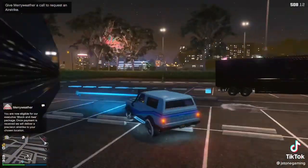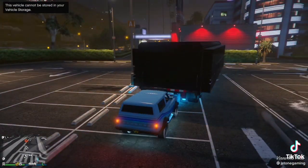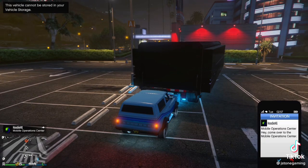Hop inside of your friend's vehicle and pull it up to the back of your MOC. Have your friend go inside of his MOC and send you an invite to his MOC. Open up your phone, accept your friend's invite — it'll spawn you back in the vehicle or nearby.